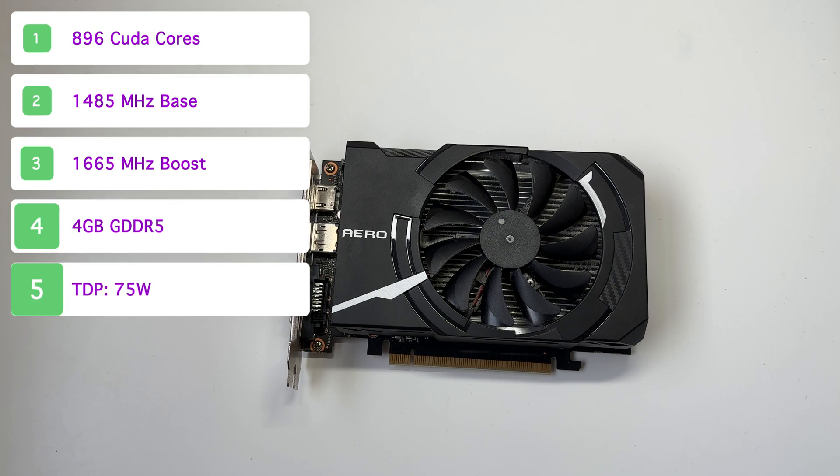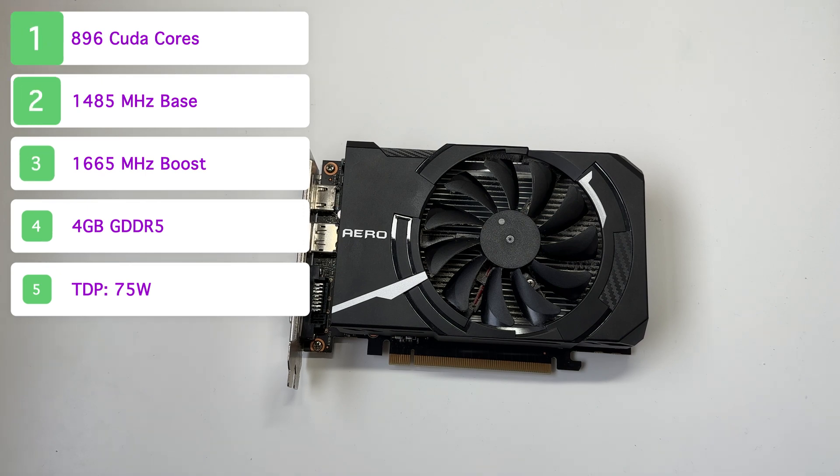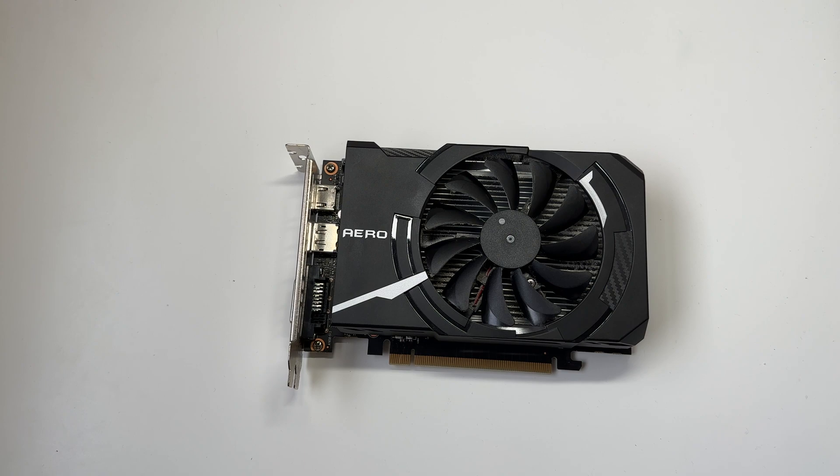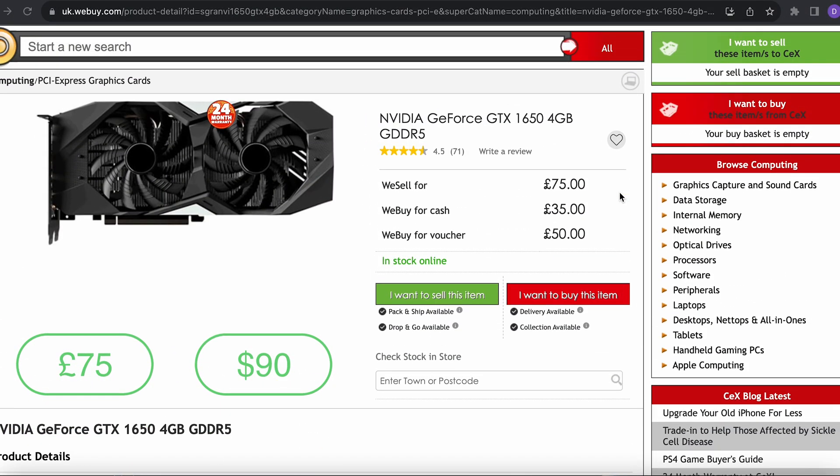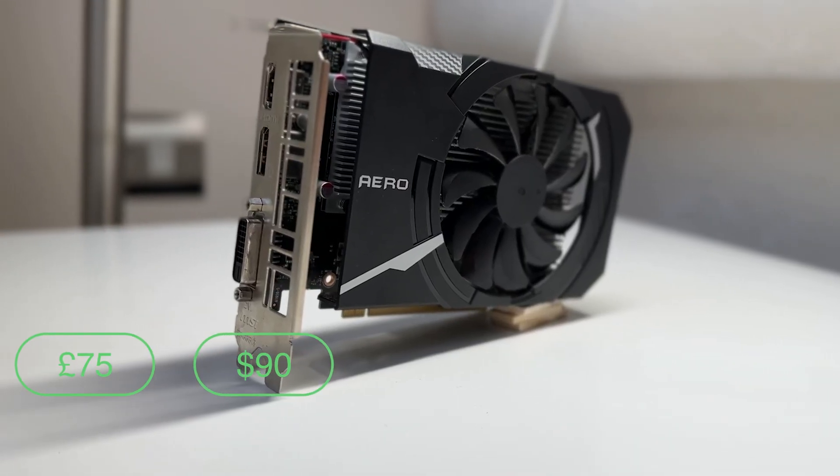The default base model version of this card has 896 CUDA cores, a base clock of 1485MHz, a boost clock of 1665MHz, 4GB of GDDR5, and a TDP of 75W. I paid £75 for this, which is about $90 — a really decent price for how it performs.